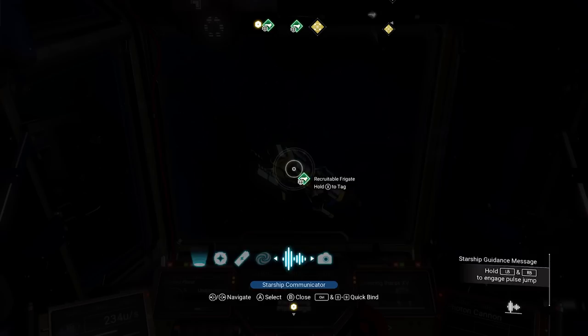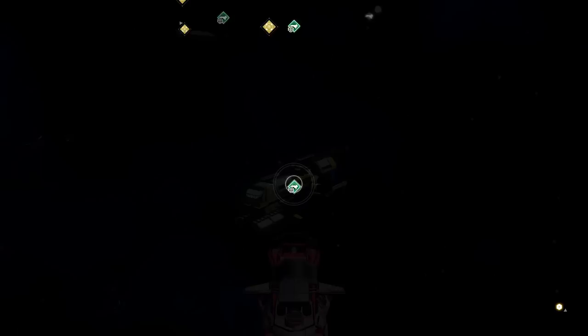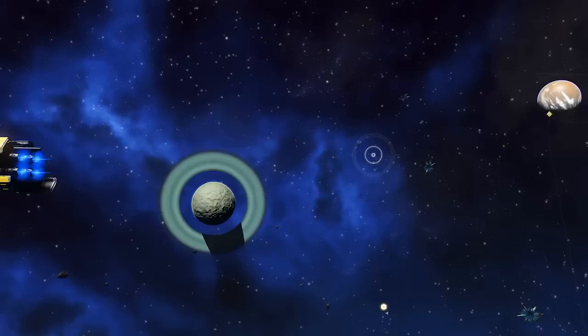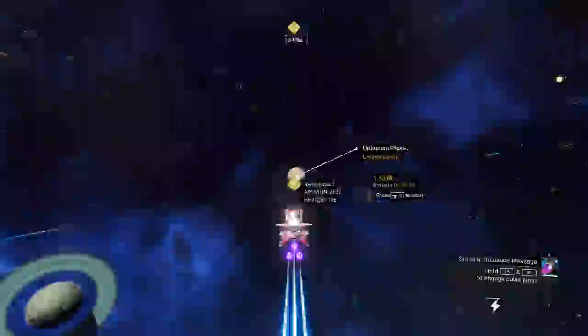I'm hoping these are cheap. Please be like 2 million. Five million — I'm not going to buy him. Let's see how much this one is — better be cheaper than five. Less expensive, for the love of God. 1.9 million — I'll take you! And another one — I can't afford you. So I'm leaving. We need one more frigate, we'll be able to get it.